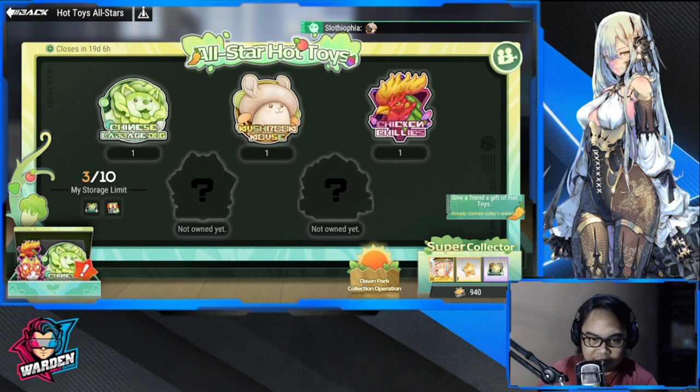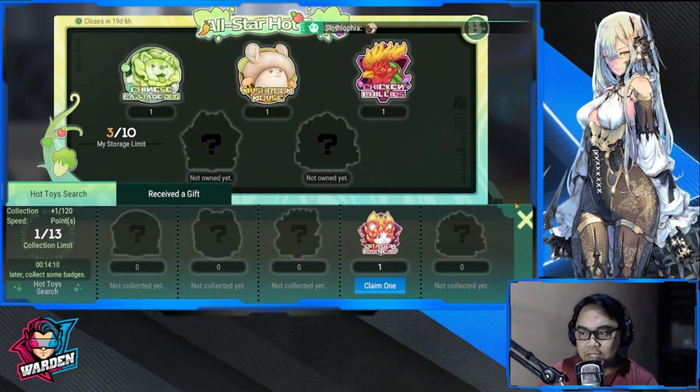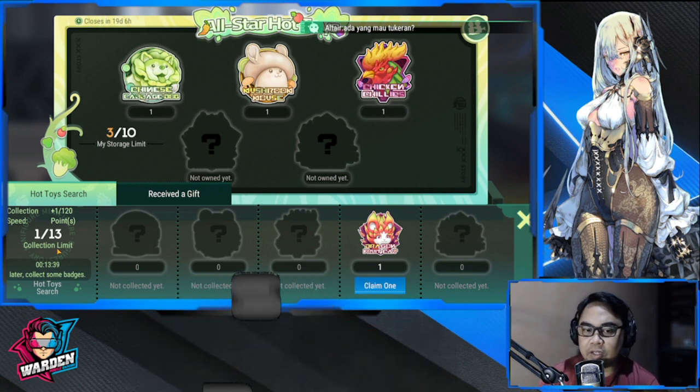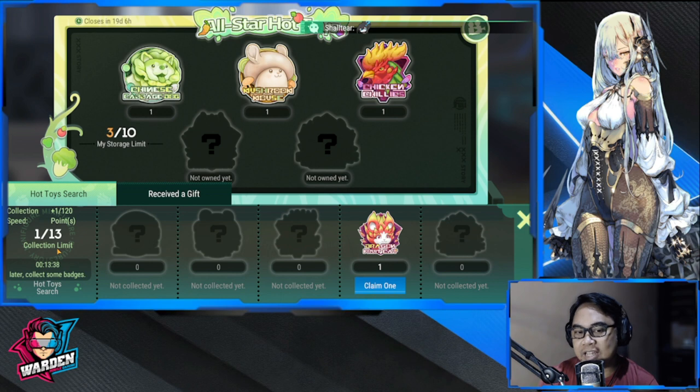Let's go through the flow of this event. When you click the chest — it's in the bottom left — the bottom portion generates your badges. Take note there's a timer here. As soon as you generate a badge, the collection limit starts filling up. Do not go beyond 13, because it will stop generating badges.